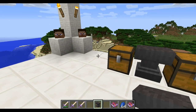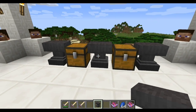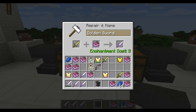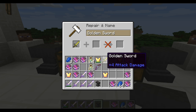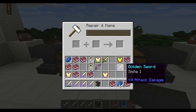Now that we've enchanted some books, what you want to do is go to your anvil. You grab a weapon of choice and an enchanted book of choice. Let's say Sharpness 3 and a golden sword — that will give you a golden sword of Sharpness 3. It's pretty simple; it took three enchantment levels. It does take enchantment levels, but you get to choose what you want on your tools or armor rather than it being random like it used to be.